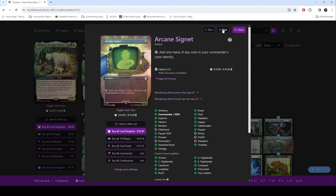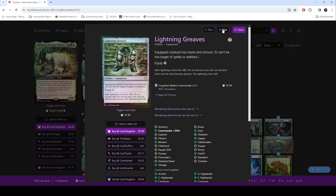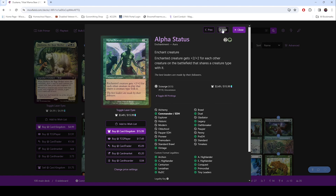Then we get to our mana rocks. Arcane Signet — we pulled this one in the Fallout stuff. Behemoth Sledge — having trample is huge, so something that gives trample and lifelink is just another bonus. Lightning Greaves — gotta protect the commander. Stuffed Bear — this one is just funny to have in there. It was a bear, it's an artifact, and when people start removing creatures, you can pay into this and it creates an artifact. Alpha Status — this one is absolutely insane. You can enchant a creature and it gets +2/+2 for each other creature on the battlefield that shares a creature type. In a tribal deck, you're talking huge — this can get absolutely insane.